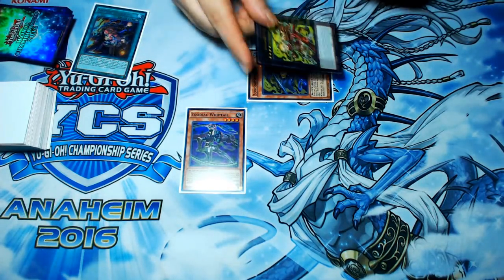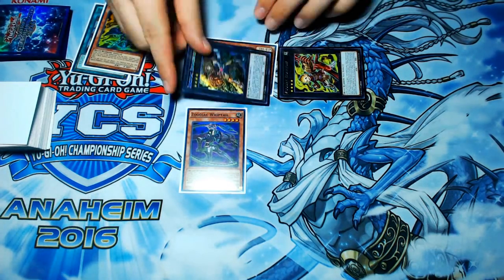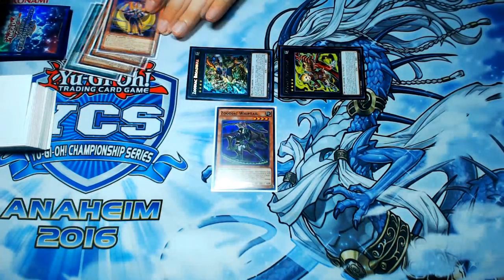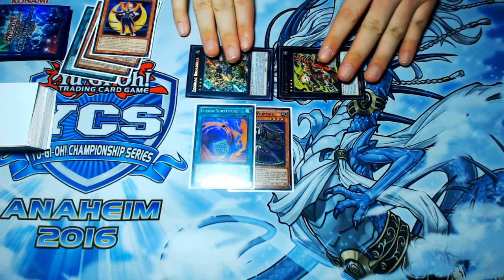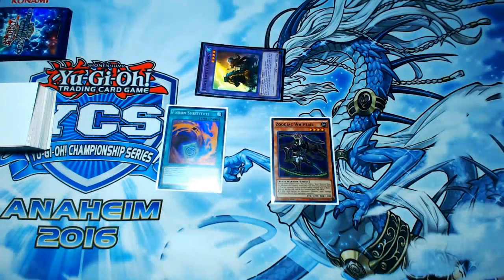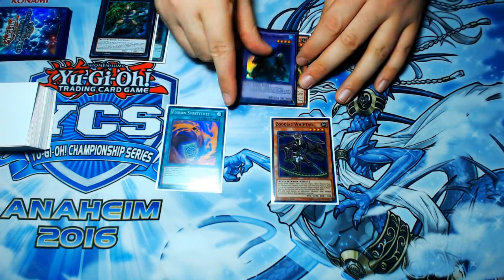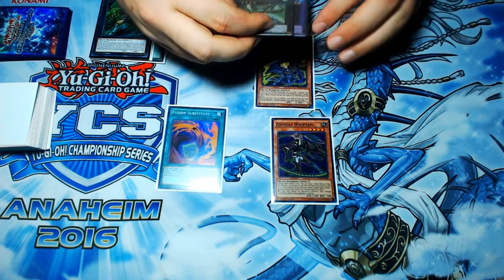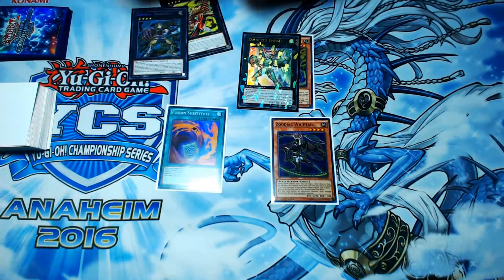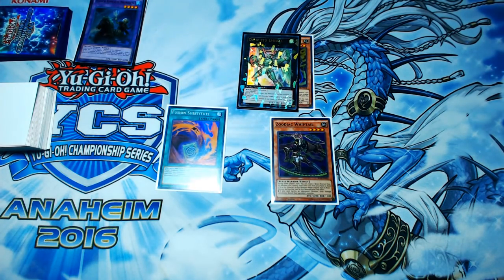So you'll summon your Rat Pier, overlay your Borbo, and then detach the Rat Pier to summon the second copy of Rat Pier from your deck. From here you will overlay Broad Bull on top of the second Rat Pier, detaching it to search for your Lunalite Black Sheep. Then you will discard Lunalite Black Sheep to add your Fusion Substitute to your hand, use Fusion Substitute to fuse these two Xyz into your Elder Entity Norton, and then bring back your Zoodiac Rat Pier. You'll do your Emerald and shuffle back your two Zoo Xyzs and your Rat Pier, leaving only Norton in grave — that's the only important thing.